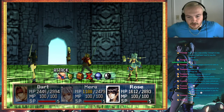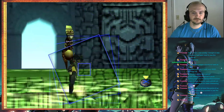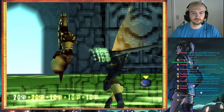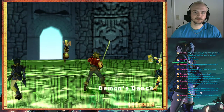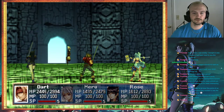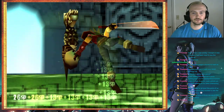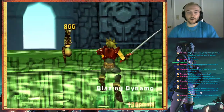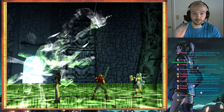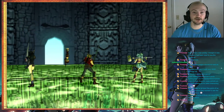Oh, that actually did a great deal of damage — I wasn't expecting that to be honest. Dart is gonna carry this fight. After watching this on YouTube, if you have repeat items I would use them, it'll make this a lot easier. Use Dragoon if you need to, because there's no Dragon Block Staff in this, so you can actually use your Dragoon.